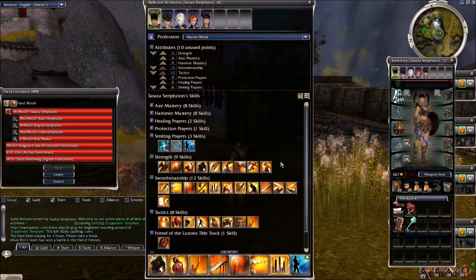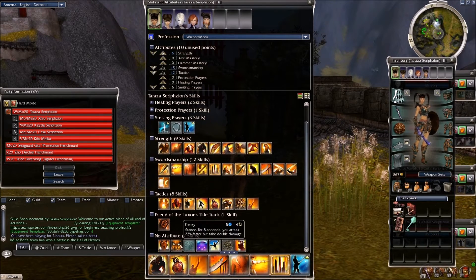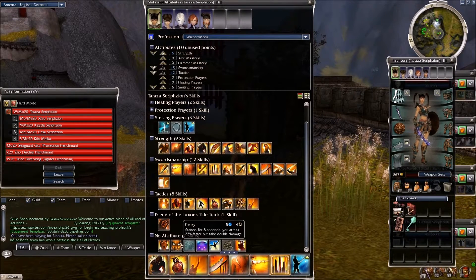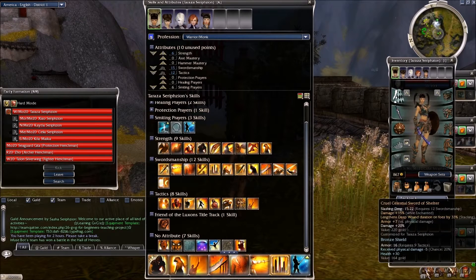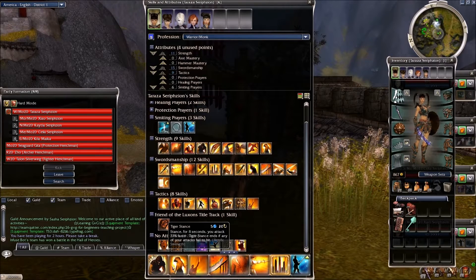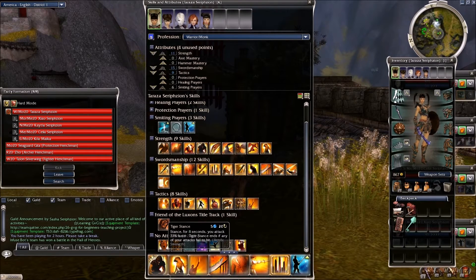Tiger Stance is 6 seconds and Frenzy is 8 seconds, but you usually want a cancel stance if you're going to use Frenzy. So just to be safe, I'm going to use Tiger Stance. I can drop tactics down to 9 and raise my strength up to 11, which gives me 8 seconds and also helps with Endure Pain. I only have one more tactics skill here, which is Thrill of Victory.